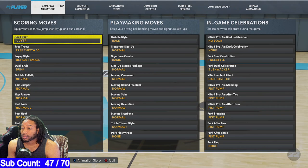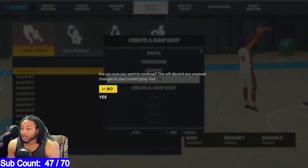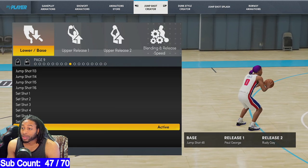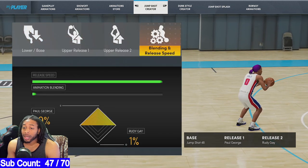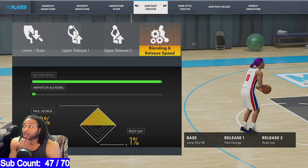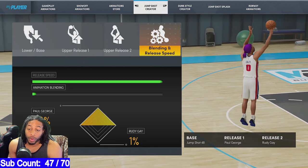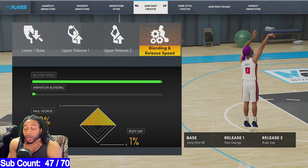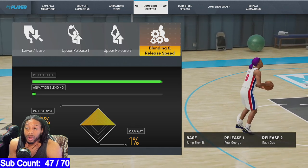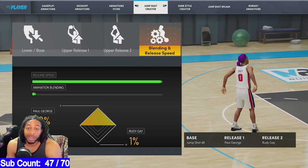Animations! There they go. Jump Shot Creator. Yeah, this one right here. I've done my own research with this jump shot and it just is one of those ones that's just a gem. Nobody's going to tell you that this is one of the fastest ones out there. Jump shot 48. You can do whatever releases that you want. Y'all know I prefer Paul George and Rudy Gay at 1%. You can do it at 50-50 if you want to, but I like to do it at 1% just to have a little bit of that Rudy Gay in there. Rudy Gay makes the jump shot more consistent.